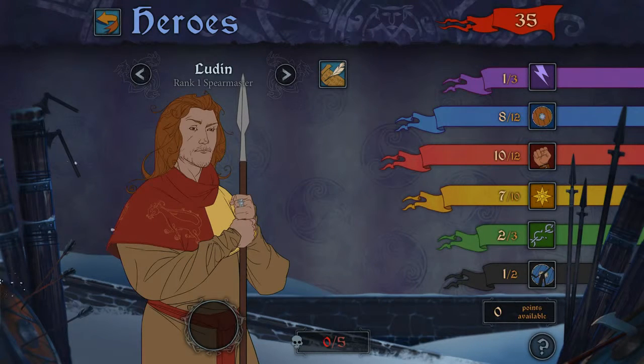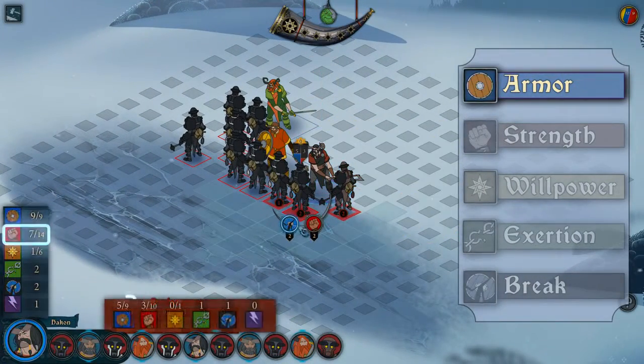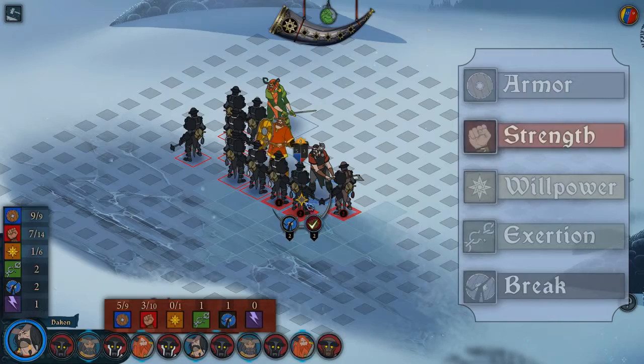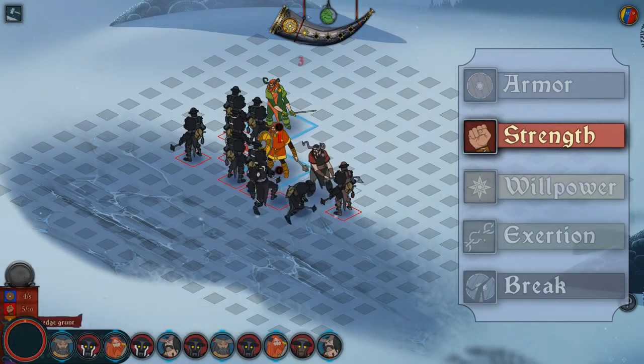Before choosing a hero make sure you are familiar with their stats: Armor, Strength, Willpower, Exertion, and Break. Armor blocks damage — your strength minus their armor equals damage. Strength is both damage and health; if it drops to zero the unit will fall unconscious.